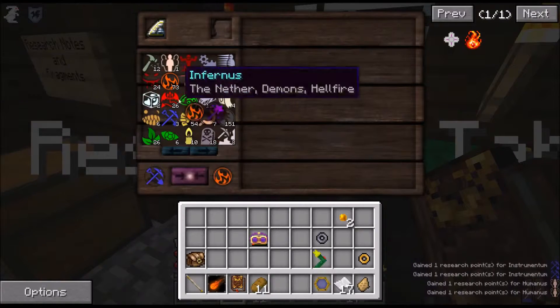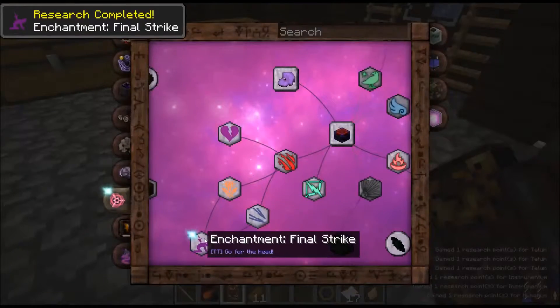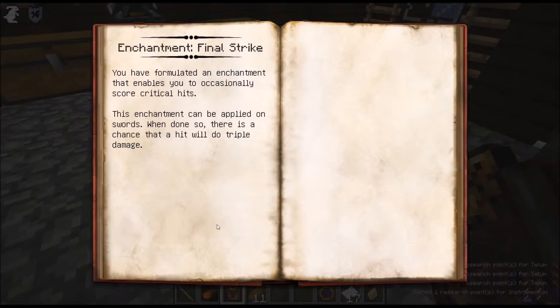Instrumentum with Ignis. Cool! What is Final Strike? You formulated an enchantment that enables you to occasionally score critical hits. This enchantment can be applied on swords - when done so, there is a chance the hit will do triple damage.